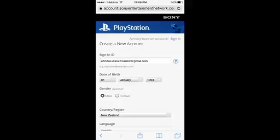As you can see in the screenshot, I put my Gmail which is john doe plus new zealand — that's an example. So if your email was john ross 12 at gmail.com, you'd put john ross plus new zealand at gmail.com. That's your email. For date of birth and gender it doesn't matter, but for country please pick New Zealand.